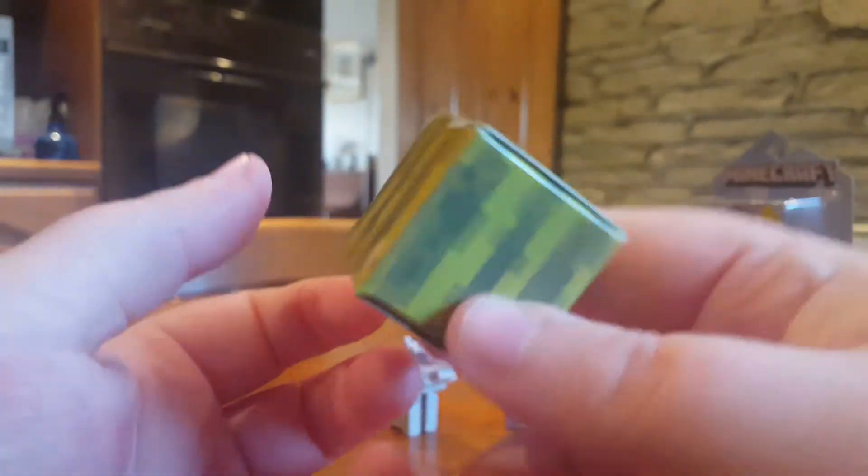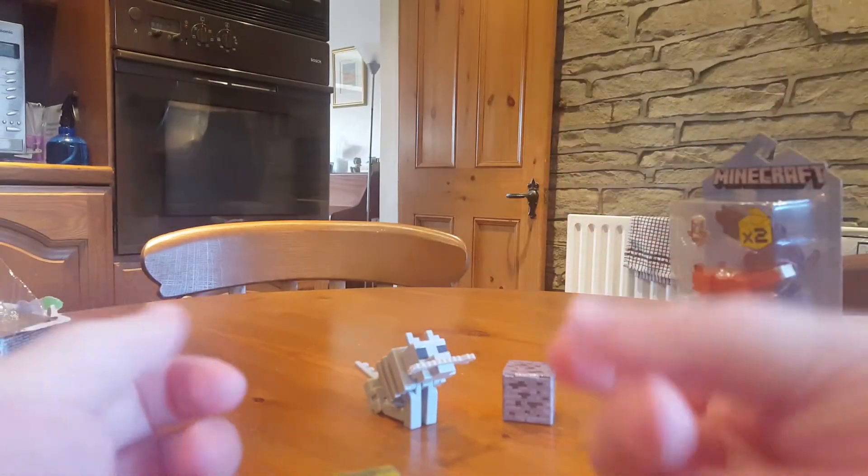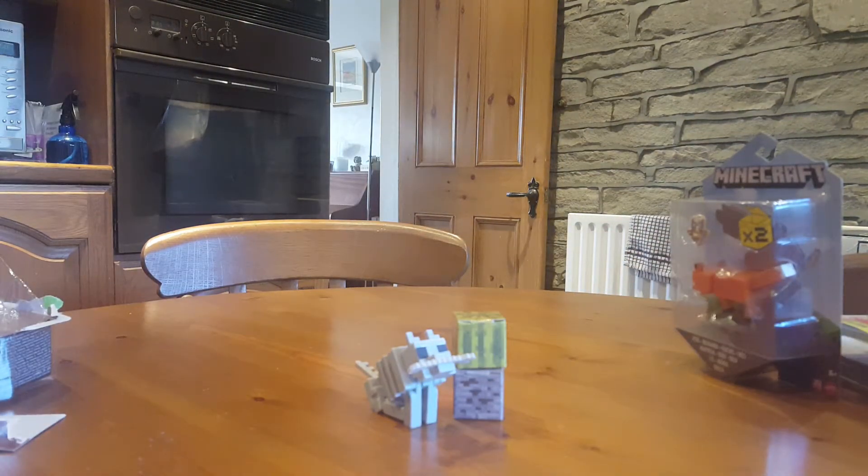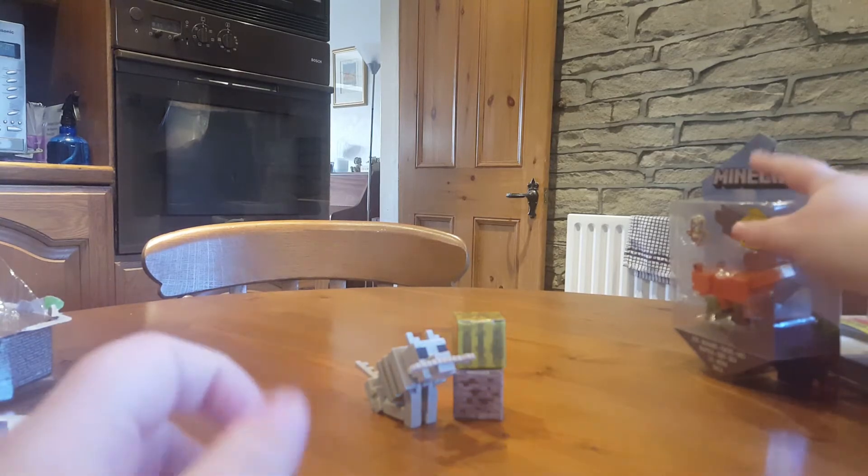Here is the little green block. It's a piece of cardboard — you can stack them. That's the skeleton wolf. That's all I can really say about that.